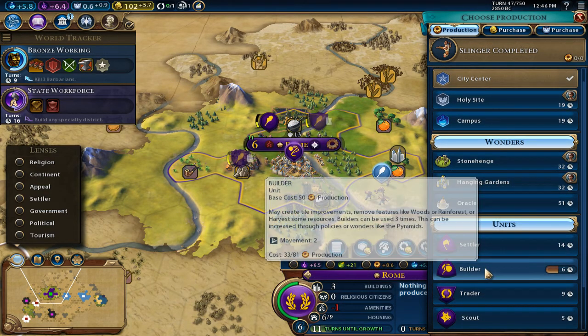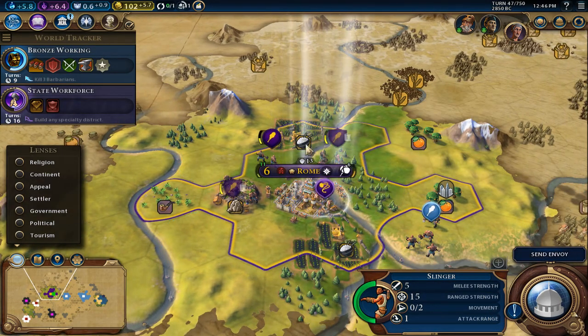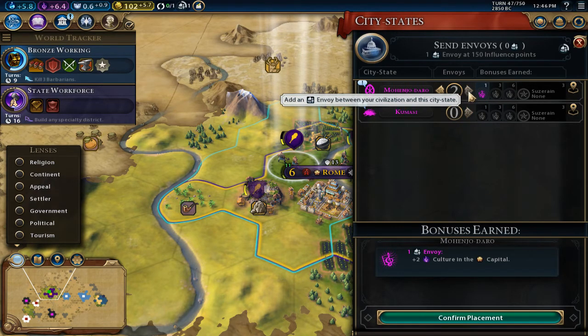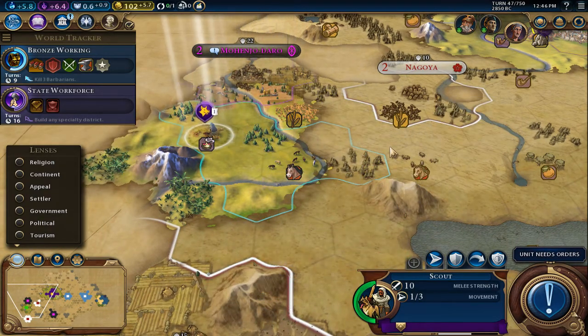Now we're going to build that builder and get him out of the way. Placement here — go to the west coast and see what's going on out there.